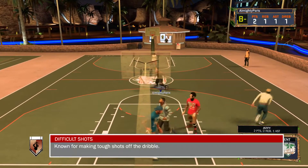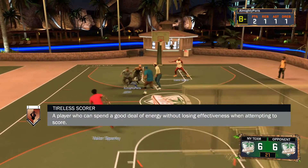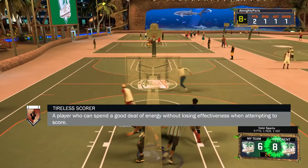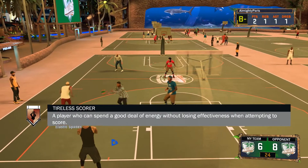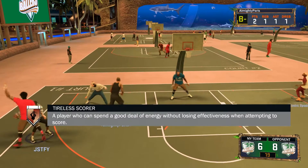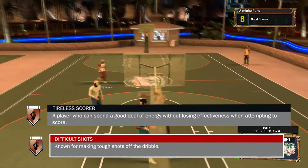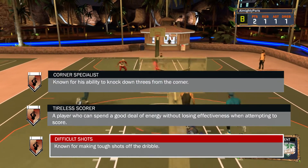Now we got Difficult Shots and Tireless Scorer — those are also deadly together. Tireless Scorer because everyone tries to score when their stamina meter is blinking red. That's just how people like to play. But if you got Tireless Scorer it will help you out tremendously. And if you have Difficult Shots on top of that, you can fade away on someone while your stamina is blinking red and step into the corner. Just combine all of them.